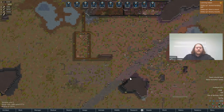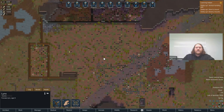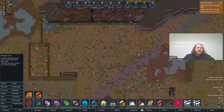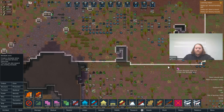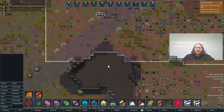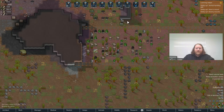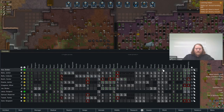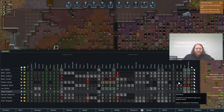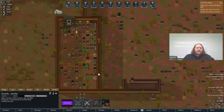Where did that lynx go? There he is. No more hunting my chickens, please. We could do a stockpile here — there's already a stockpile there. We'll definitely get our stockpile situations sorted out. What is Duarte doing? There we go, now he's building that, putting the wall up.